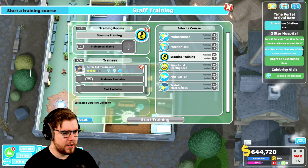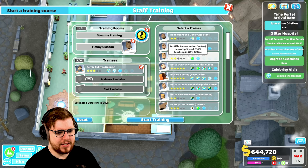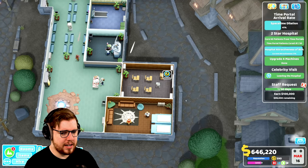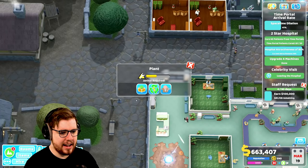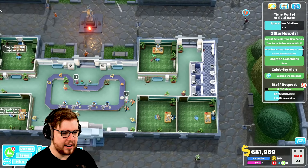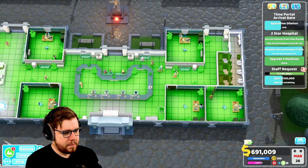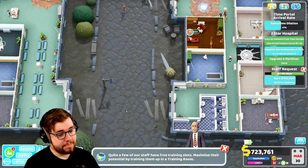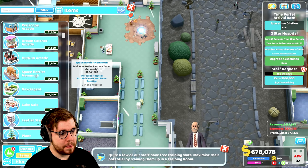I guess we could give you stamina training and have someone do it - we'll have that janitor do it. We got some assistants that could do stamina training as well. We earned a hundred thousand dollars - I think we can probably do that. How have we managed to get from 79 down to 76% on this thing? It's kind of infuriating that it's dropped that much. I guess the plants are really suffering - is putting plants next to radiators a bad idea? I guess it would be, wouldn't it? I guess that would make sense - we might want to not do that, that might be part of the problem.